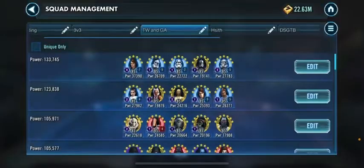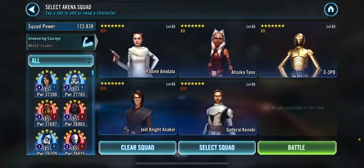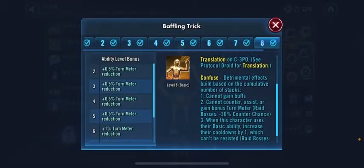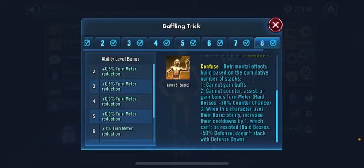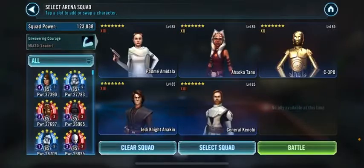Padme is another really good example. Padme always has to go first. Ahsoka can dispel after every mass assist. 3PO is going to put Confusion — which gets rid of basically buff immunity, and the second effect is can't counter, can't assist, can't gain bonus turn meter, and the third is their buffs get increased. So it's best to have him second.